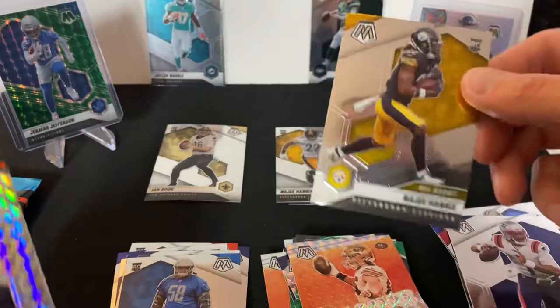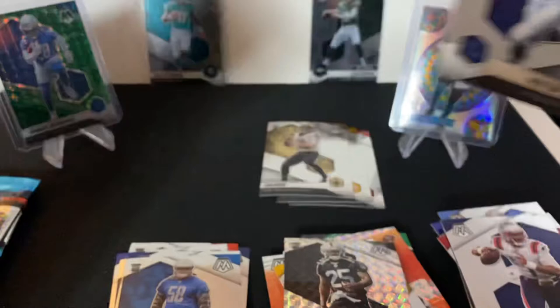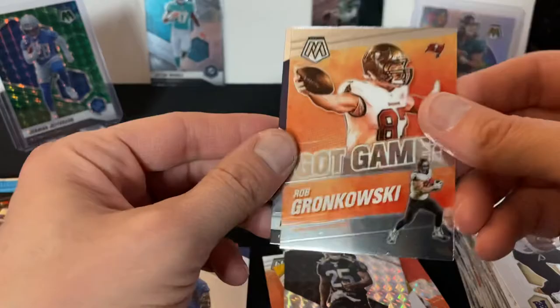A Trevor Moehrig rookie card — that's a nice one — and Peyton Manning. Second to last pack: Jamison Crowder, Alvin Kamara, a Rob Gronkowski Got Game, and a Keidei Pay rookie card.